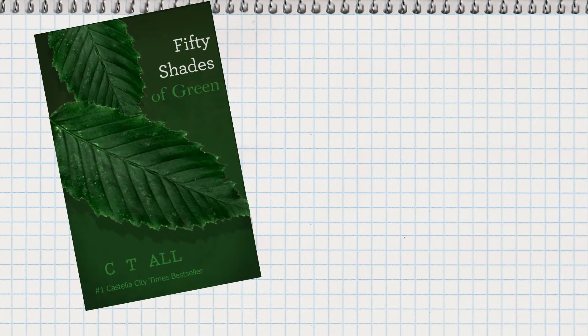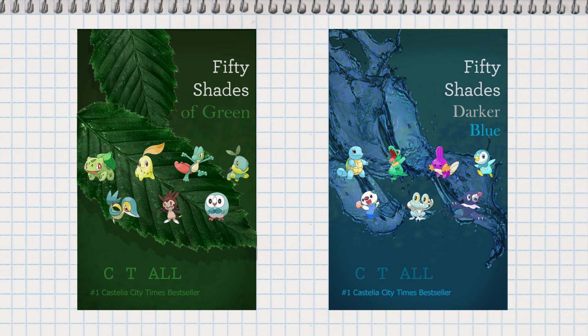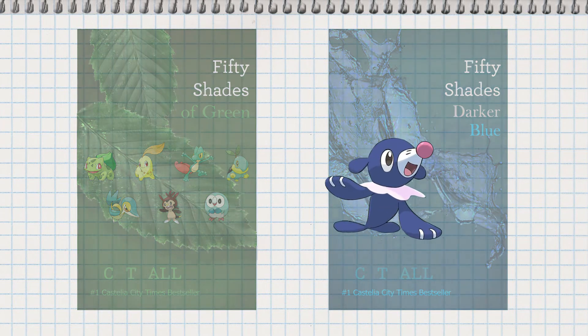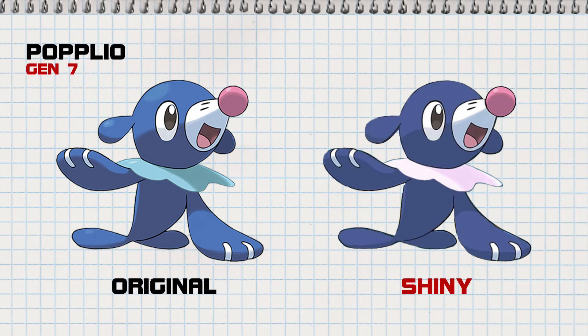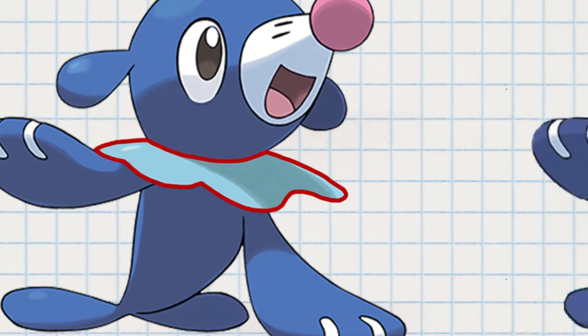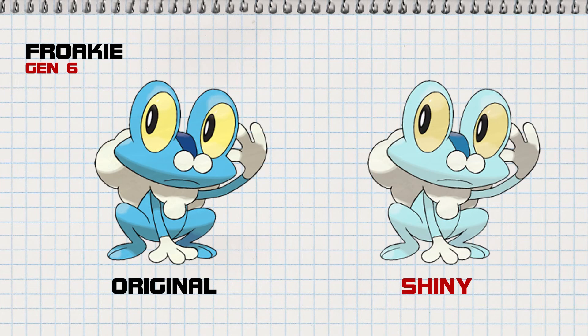So first we get fifty shitty shades of green and now we get the smelly sequel: fifty shitty shades of darker blue. Seriously, just look at Popplio — the last water starter. It went from dark blue to a slightly darker shitty shade of blue; there's almost no change at all. The only thing that is even distinguishably different is the neck collar, and even then it goes from light blue to white. It's just laziness. Even the starter before it, Froakie, also hardly made a change — it doesn't even look like a shiny variant, it just looks ill. And it's so frustrating because there is just no excuse for it.